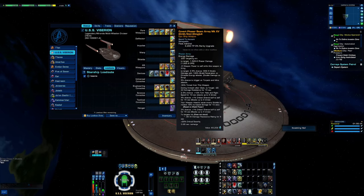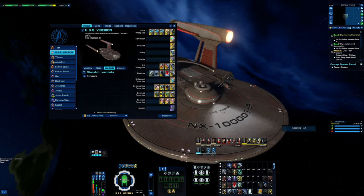So we have covert phaser beam arrays — if you notice towards the bottom it says 20 percent crit severity, and they also lower your threat so not everything is shooting at you. I've got three of those and the omni.